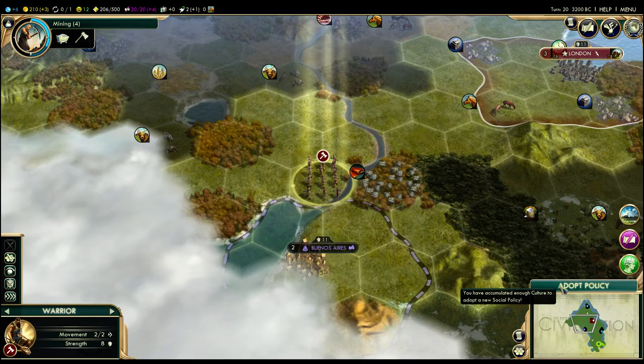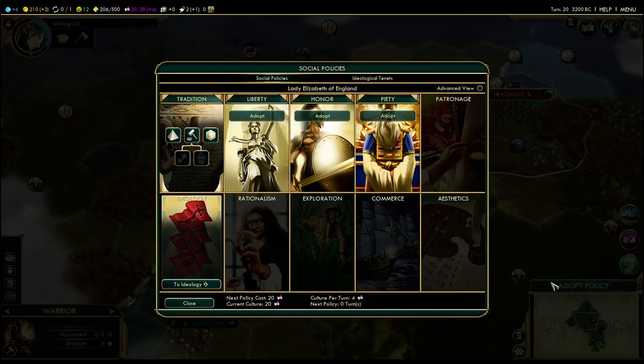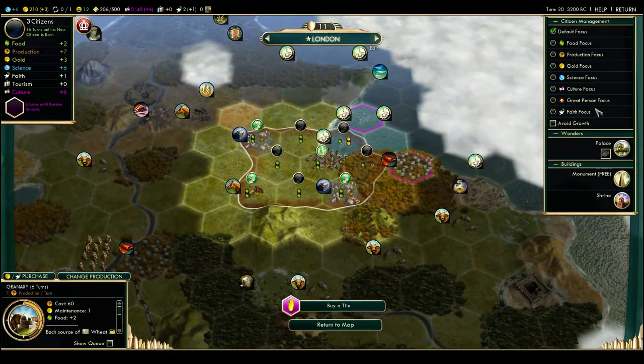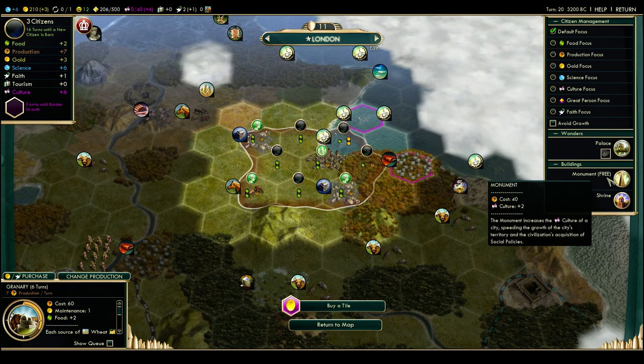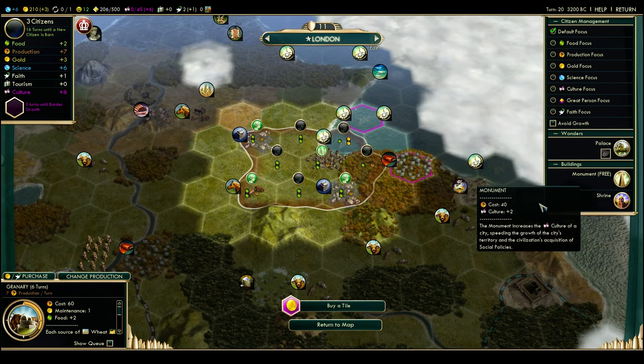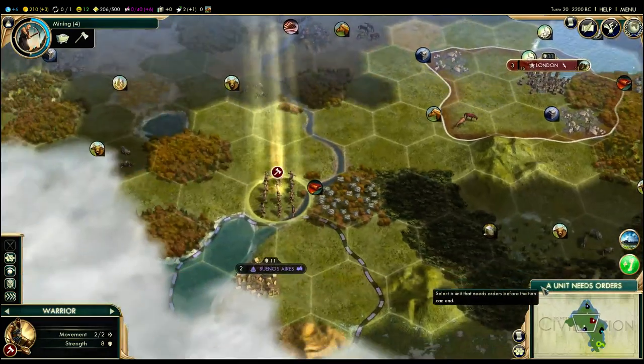We can also adopt another policy. I will now take Legalism, which will give us a monument in London for free. Notice our culture output is four — as soon as I hit this button it'll go up to six because of the free monument in London. You can see on the right-hand side we got a monument, it's free. It also doesn't cost any maintenance — it's a free building we didn't have to build, with no maintenance at all.